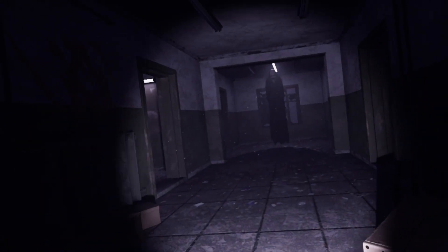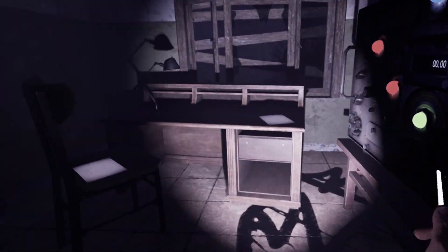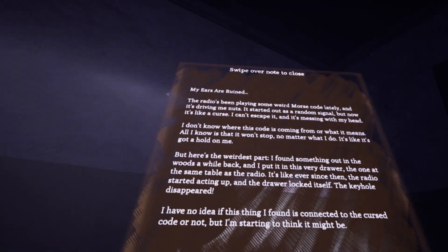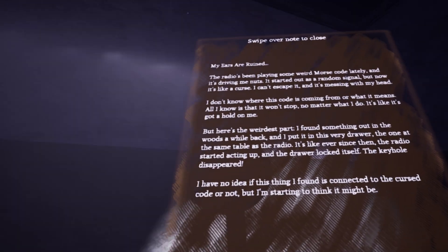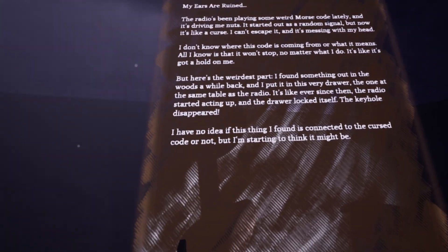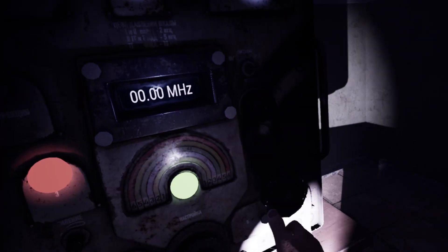I kind of feel like this is where we need to be. Oh look at this — there's a nun! Hello nun. Where'd you go, why are you hiding? Oh my god, it's like a puzzle here. Oh my god, I've been playing some weird Morse code lately and it's driving me nuts. It started off as a random signal but now it's like a curse. Oh man, it's so hard to read. 'I found something out in the woods. I'm starting to think it might be connected to the curse.' Oh my god we gotta figure this out. How do we start this? Wipe over note to close. How do we start this? I thought this was going to be easy — I don't even know how to start the machine.